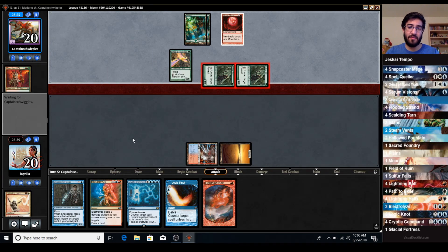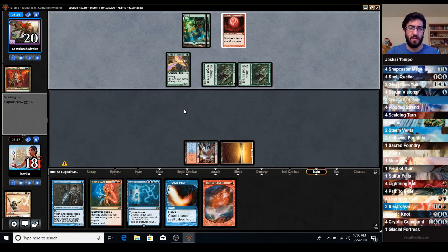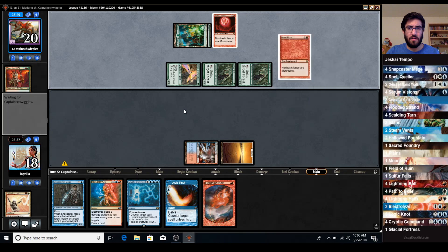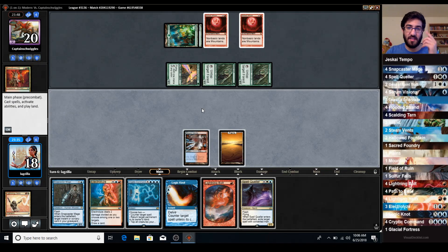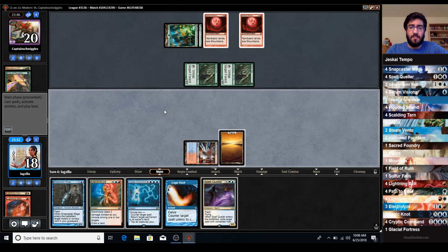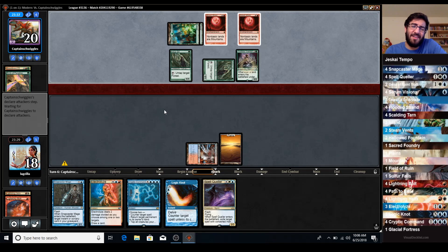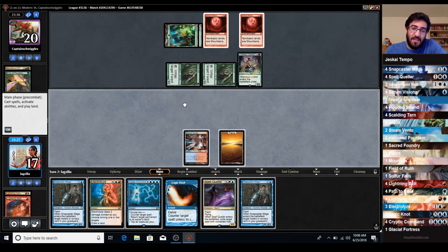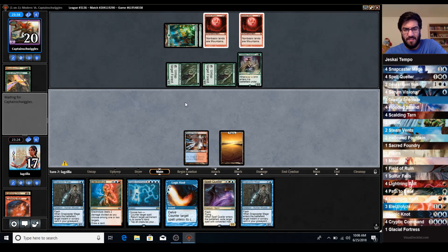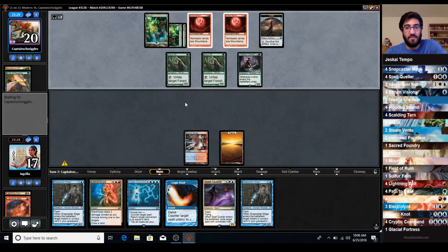The thing is if we draw an Island we could literally just Electrolyze all of their mana producers and set them back quite a bit. Another Bloodbraid here doesn't do anything, that doesn't do anything either - I'm going to go ahead and cut them off of red mana now though. Now they just have a bunch of green creatures. Come on, what do you have? All right, say go.